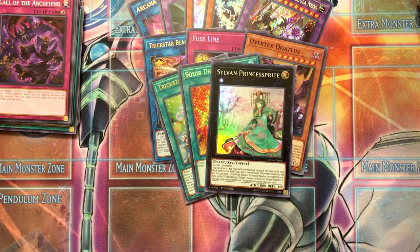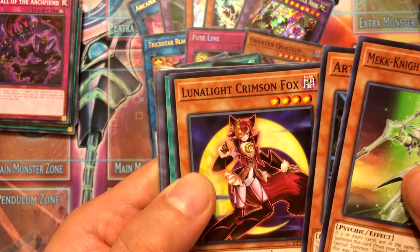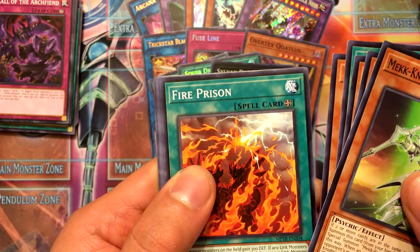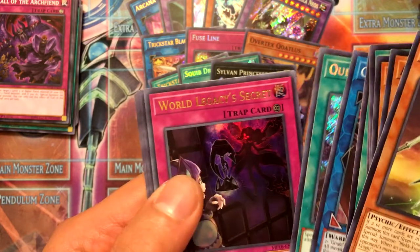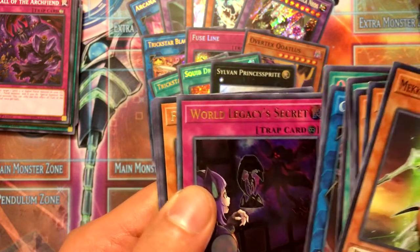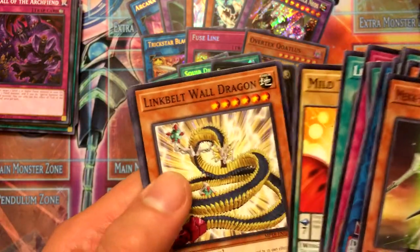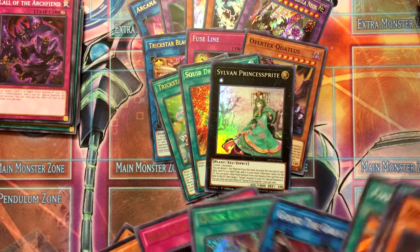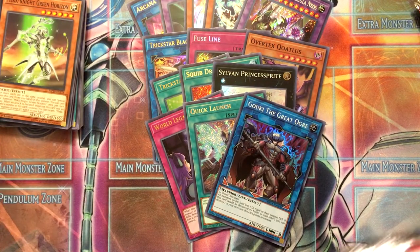Third pack: Mech Knight Green Horizon, Artifact Vajra, Lunalight Crimson Fox, Air Cracking Storm, Launcher Commander, Fire Prison. We got Goki the Great Ogre as a Super, Quick Launch as a Secret, and World Legacy Secret as the Ultra — it's meant for the Mech Knights, that's pretty cool. Fantastic Stribburg, Die Dance, Link Hole, Mild Turkey, Link Belt, Wall Dragon, Cyber Beacon, and Brickway. I was always interested in Mech Knights but the meta kind of ruined my appeal for them.